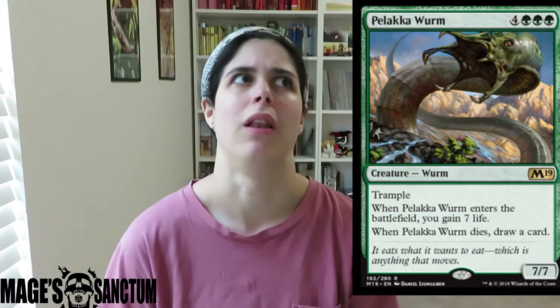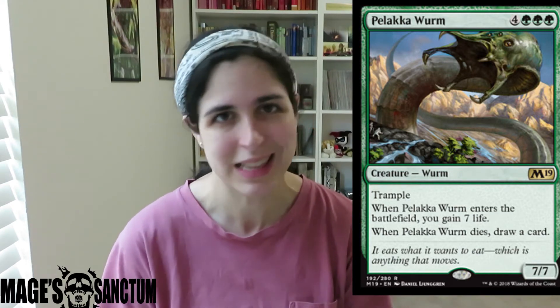Pelakka Wurm — I'm pretty sure this is a reprint. It's 7-mana for a 7/7 trample — already a great body. When it enters the battlefield you gain 7 life. And when it dies, you draw a card. This is really, really, really awesome. Reminds me a little bit of Thragtusk. I love this card.